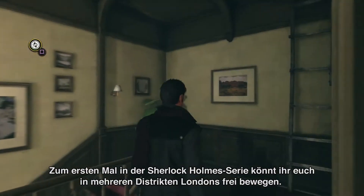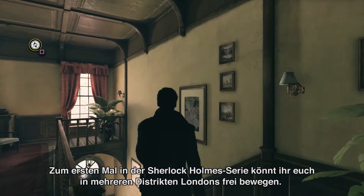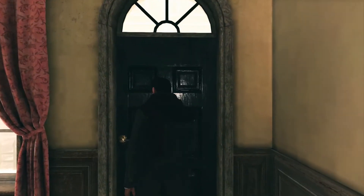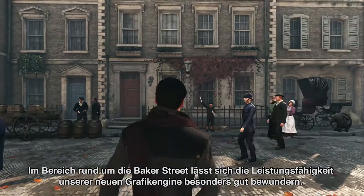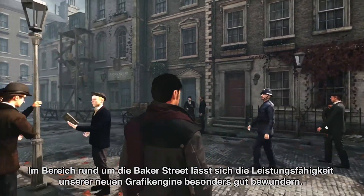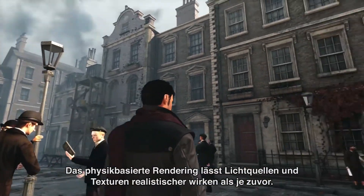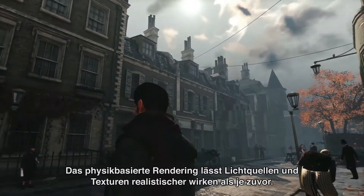For the first time in the Sherlock Holmes games, you can move freely through several of the districts of London. The area around Baker Street lets you appreciate the power of our technology — in particular, the use of physically-based rendering, which makes lights and textures seem more real than ever.